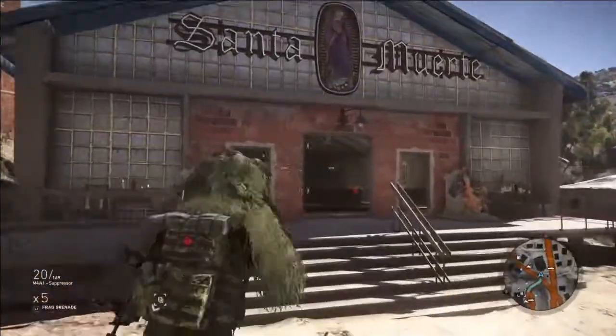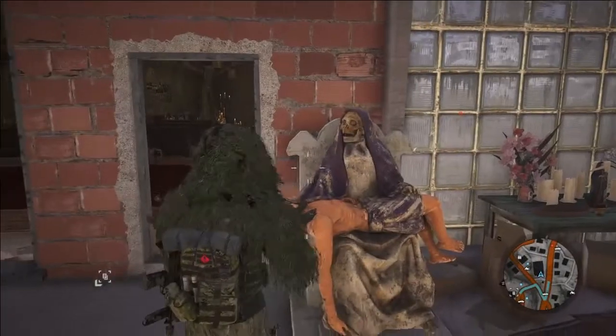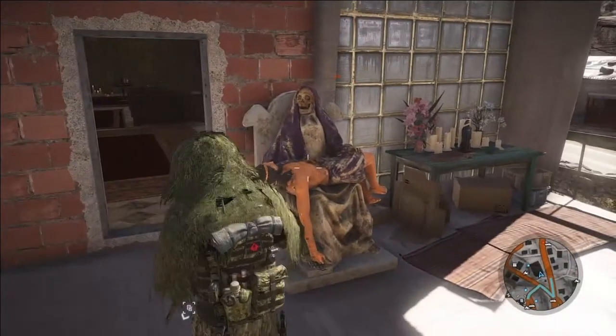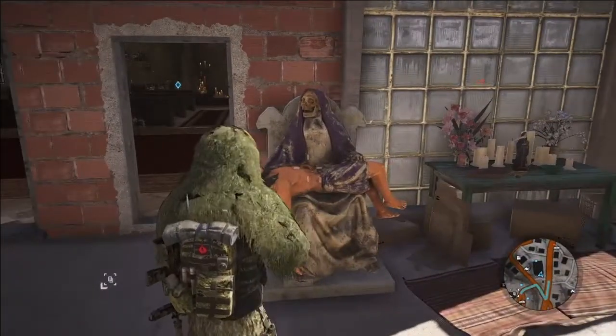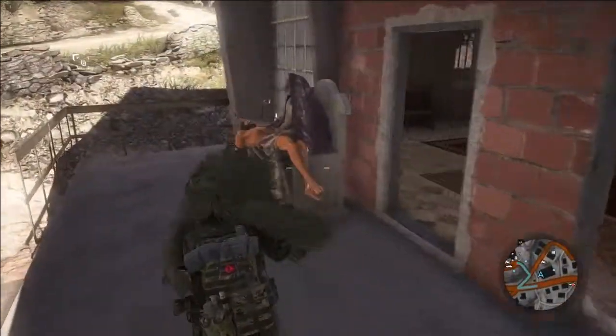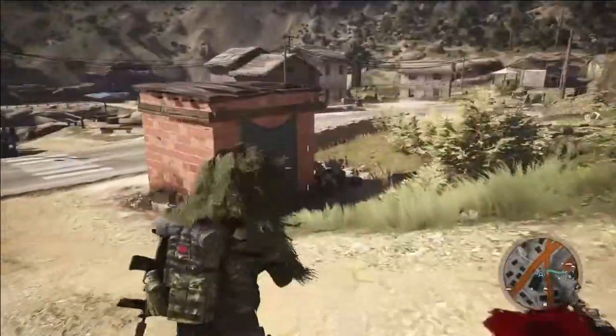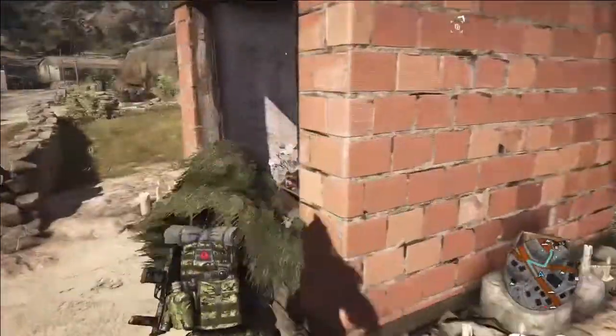But this town really drew me in with some of these cool sculptures and things that I saw. This is a statue that I've seen before — the saint's death holding Jesus. I'm not really sure of all the symbology. Before I go in there, there was a bunch of cartel guys out here I had to kill, and one of them was praying in here.